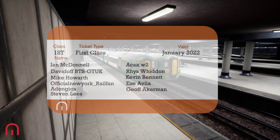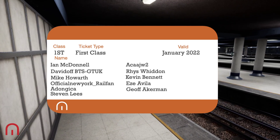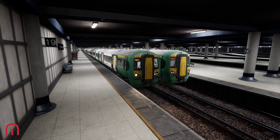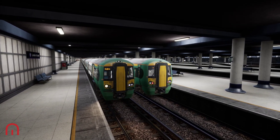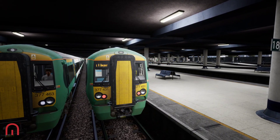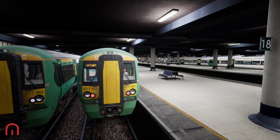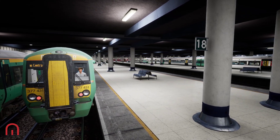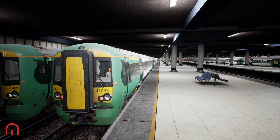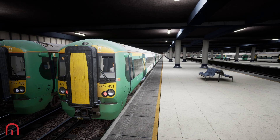Welcome aboard passengers, Mega Sim. We are not on platform 19 but we're on platform 18, because we are on a Class 377 service to Southampton Central and Bognor Regis. The reason why we're on this Southampton Central Bognor Regis service — look at that 377 coming in — is because this is a 12-car. You heard me right: a 12-car service.